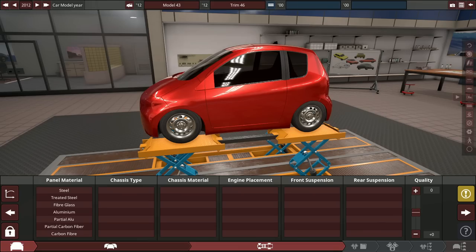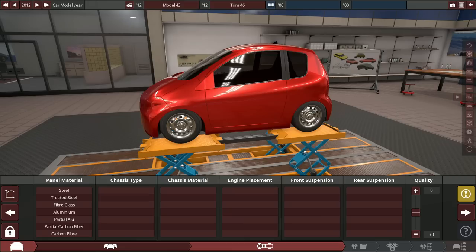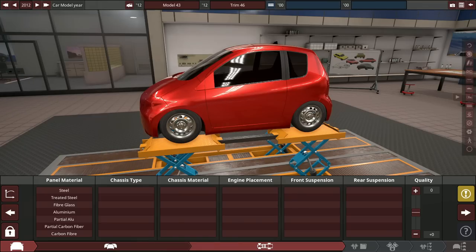If you guys don't know what the Toyota GR Yaris is, it is a turbocharged all wheel drive manual rally hatchback built by Toyota for racing, but they also made a street version. So today basically we are going to be building that, except if the engineers and designers snorted a ton of cocaine beforehand. What's up guys, I'm Rye and this is another automation video.